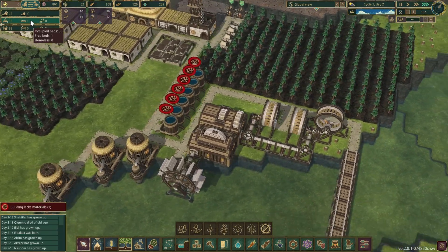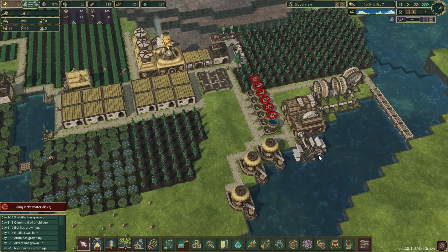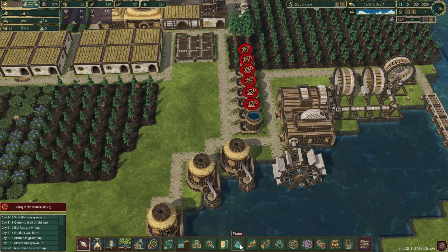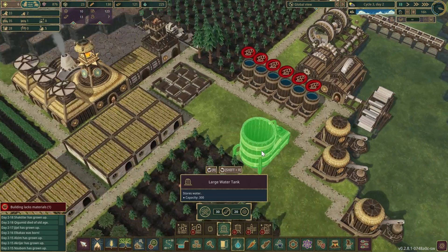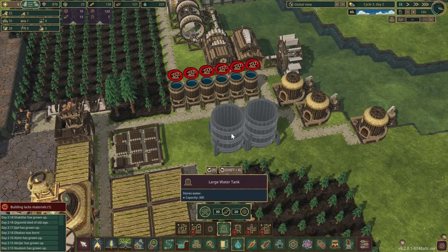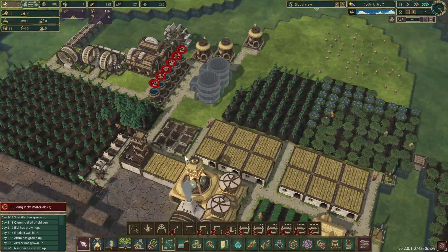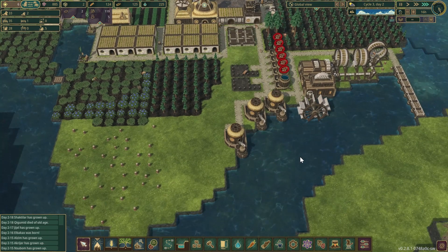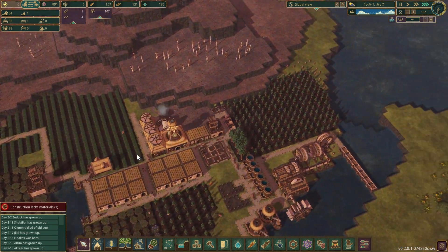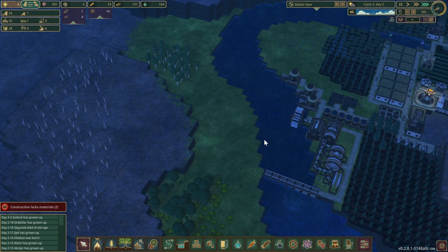One free bed, five unemployed — perfect. We probably need these buildings but right now we need them. I can see the problem — we actually don't have any storage space for the gears so we're not making any. Let's put in two of those and prioritize the first one. Now we're making more gears, but now we've completely run out of everything — absolutely perfect.